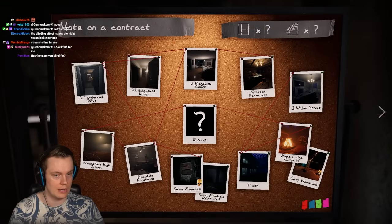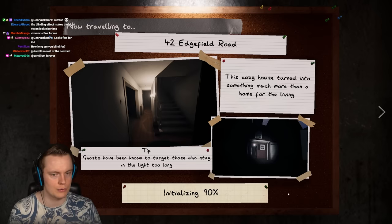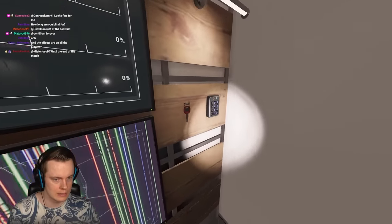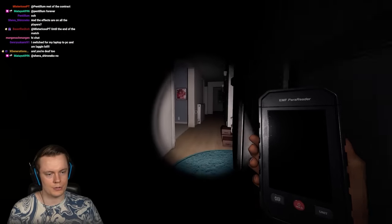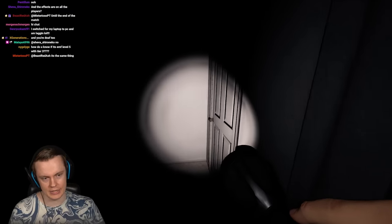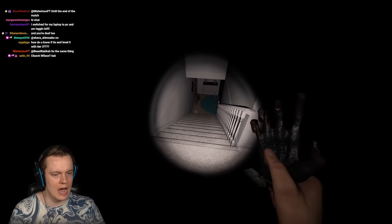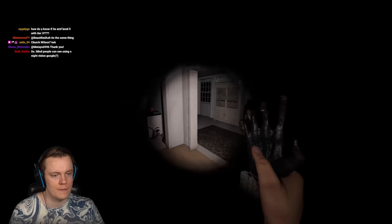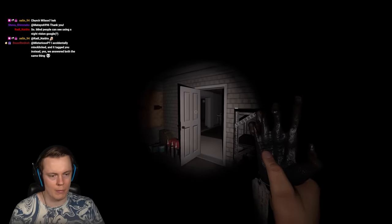Let's find the ghost room with the Monkey Paw this time. 'I wish the ghost was trapped' does three things — it traps the ghost, traps you, and after 60 seconds the ghost hunts. The way I use the Monkey Paw is technically a bug but they've never fixed it despite me showing it many times. Basically, if I use it in a room without doors, it doesn't do anything — no door locks, no invisible wall — so you completely counteract the major downside.